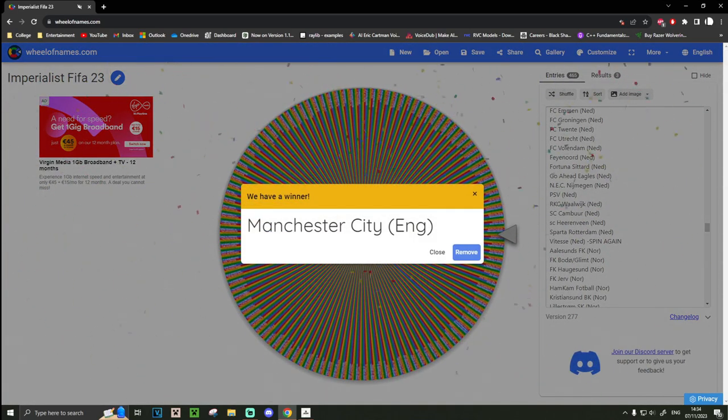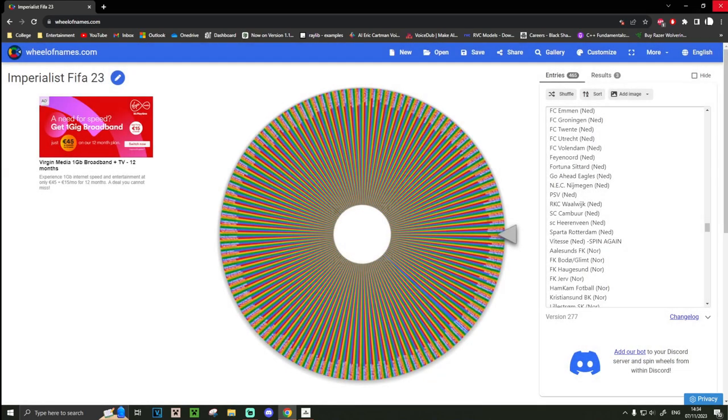Okay, we might actually get some points. Man City — they've always been brought into Imperialist FIFA. They're the first team, I think. Oh, Vitesse were in it as well. So Vitesse and Man City are returning to Imperialist FIFA. Alright, let's do this. Man City, let's go.